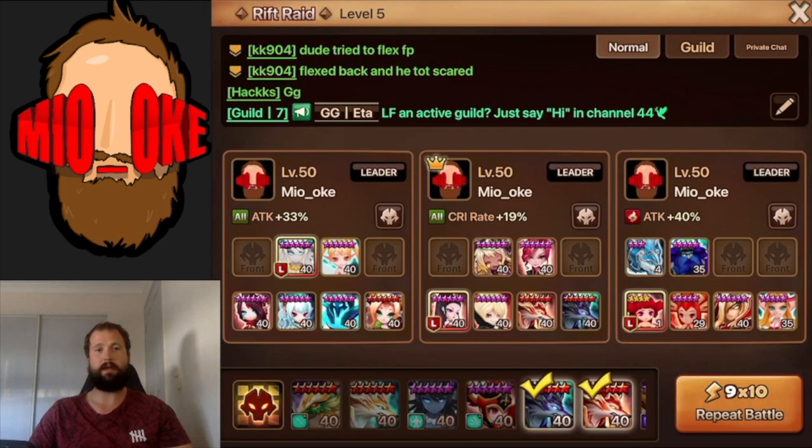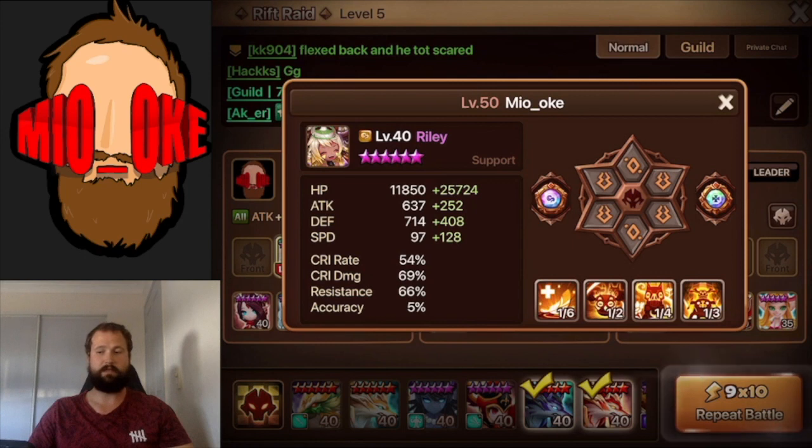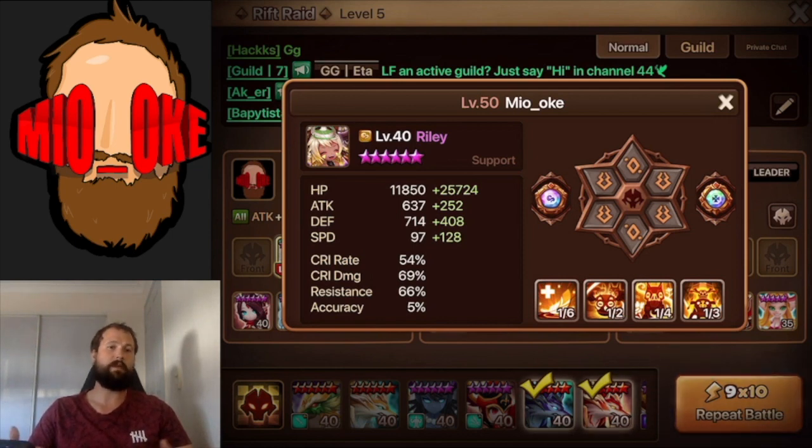The last team is the middle team here. The third team is the same premise as the second team - you have your attack buffer moving first. In this case I'm using Riley. Riley is on a double fight shield set, the same principle as Fran in the other team. It's just some more utility - the shield set helps survive a little bit, and the fight runes give more damage to my damage dealers. More damage, more consistency. Again this is how you beat solo R5.